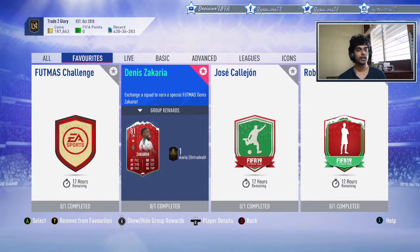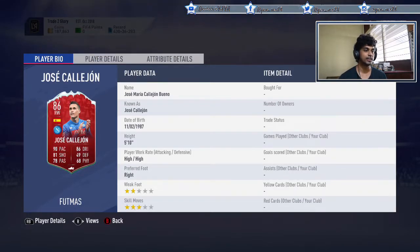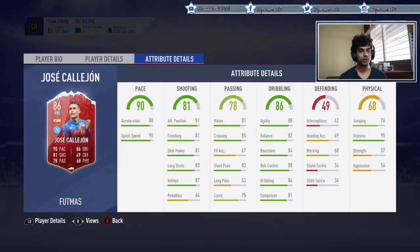Next up, Kalehorn — 2-star weak foot, 3-star skill moves. A 2-star weak foot is a no-no for me; it's got to have at least 3-star. High-high work rates for a winger are not the best either. He's 5 foot 10, with really good pace and shooting, though finishing accuracy could be a bit better. Vision and crossing are really good, and his dribbling stats are excellent. Physical-wise, stamina is really good so he can run for a full 90, but 2-star weak foot is a no-no.